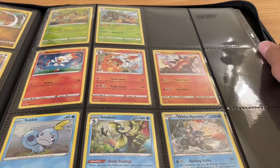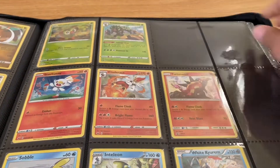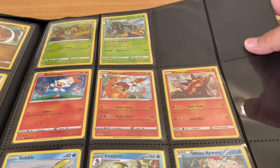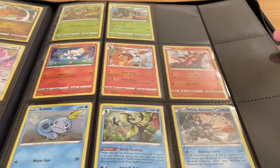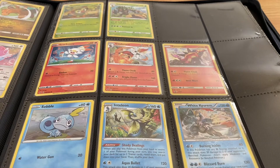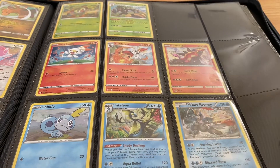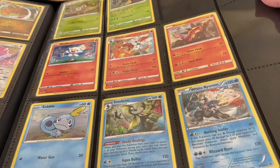Here we have some of the newer starters — Grookey, Scorbunny, and Sobble, the Rillaboom, Cinderace, and Inteleon. These are the holographics — that's the reason why I have them in my collection. I really like holographic cards.